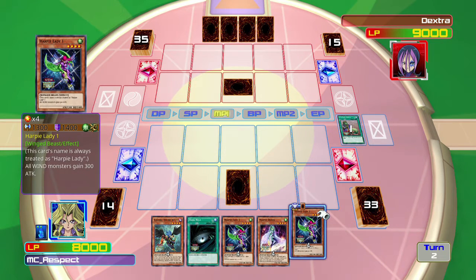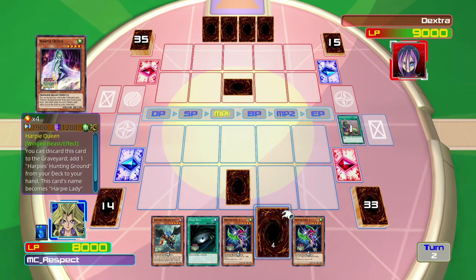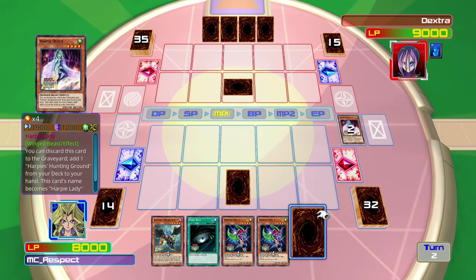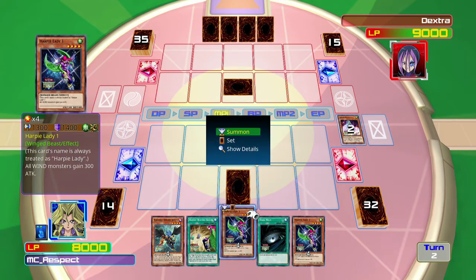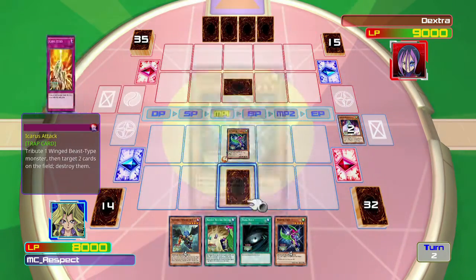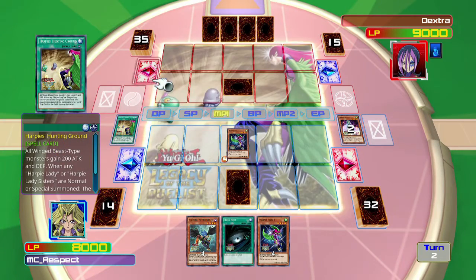I would have preferred to have either an Elegant Egotist or the trap card that would allow me to summon or put down to get an Elegant Egotist. But we will be satisfied with the hand we were dealt and hopefully make something happen here.